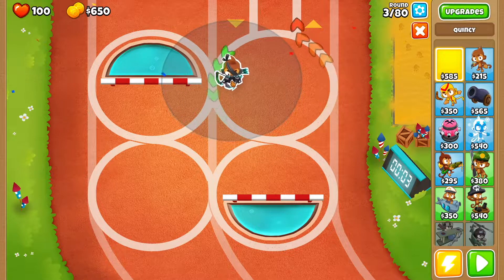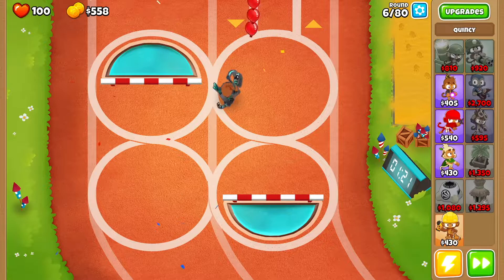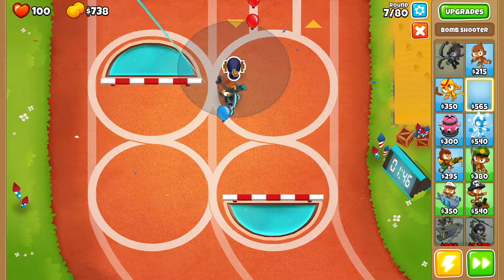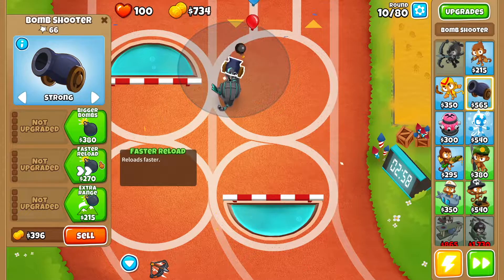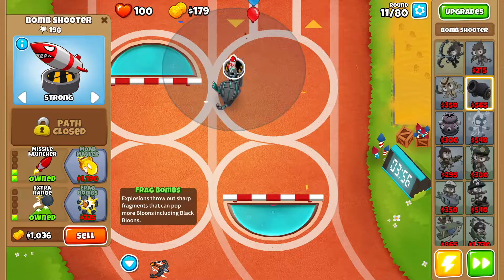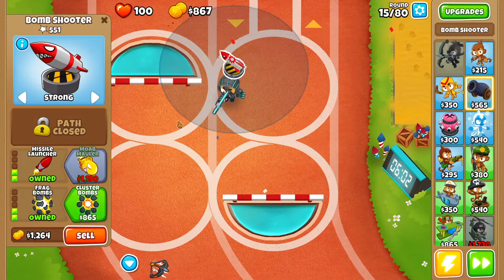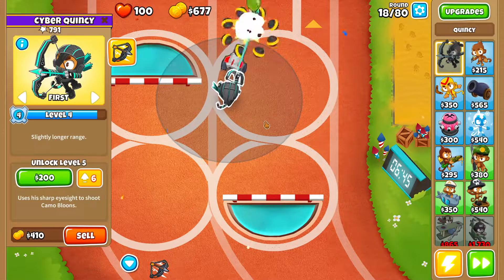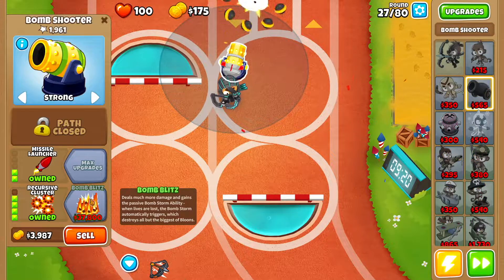First thing you want to do is drop Quincy right over here and get started. Then we're going to get ourselves a bomb shooter right here. We're going to set the bomb shooter to strong, then we're going to get faster reload, missile launcher, extra range, frag bombs, cluster bombs, and finally recursive cluster.